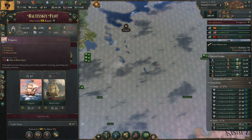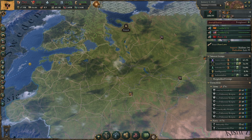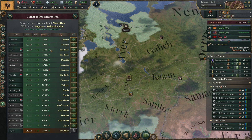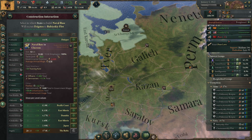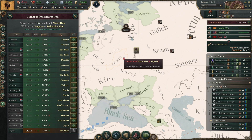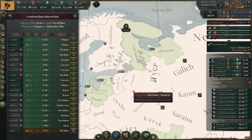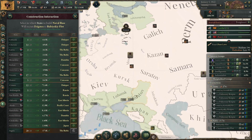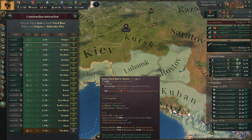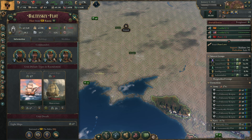Let's build ships in Kherson — it doesn't matter where you build them anymore since navies can use any naval base. We don't have a lot of access so maybe I shouldn't build too many here. I'm going to build seven frigates in Kherson.